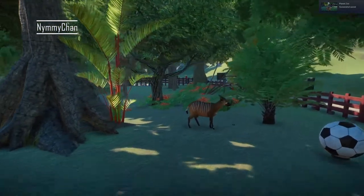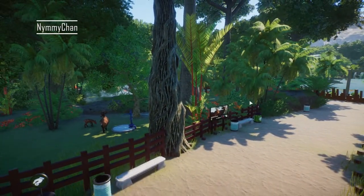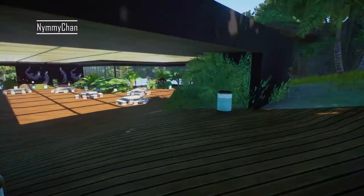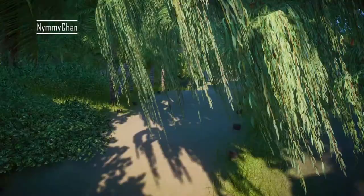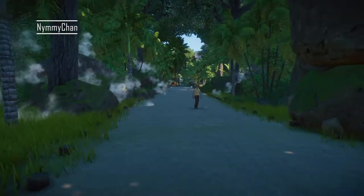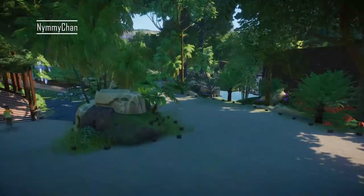This habitat walks all the way around and we have two babies. Now let's just follow the path here. We had the bongo, then we had the otters — didn't change anything about that — so let's just scoot through. Then we go through the night house, and here we have the dhole which I had — already did a speed build for — but then we're going to go into some interesting territory past the panda.